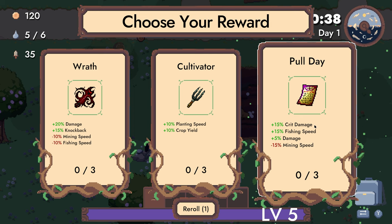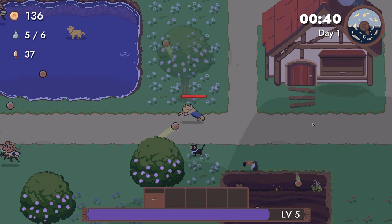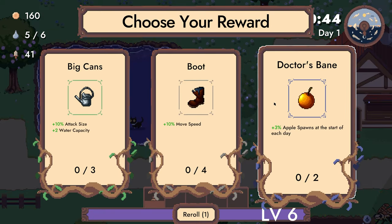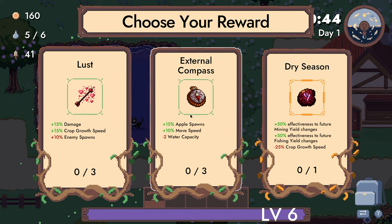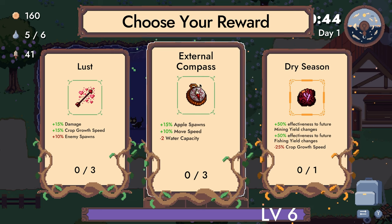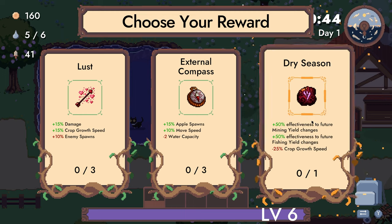Kind of want pole day. We don't have to lean into mining — we can just go fishing. It's a lot of crit damage. I think fishing is really good. I'm going to reroll. We don't need big cans, and that's like a hilarious name. Dry season. We're getting some crazy stuff. Lower crop growth speed with 50% increased future mining and fishing yield changes.